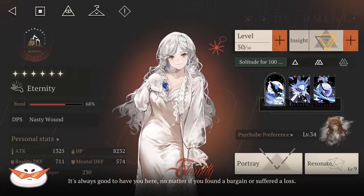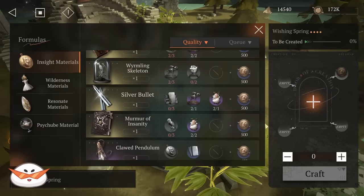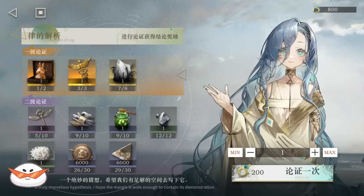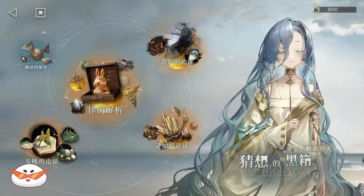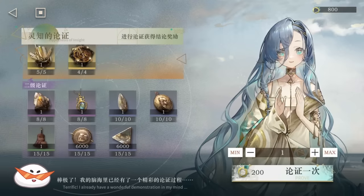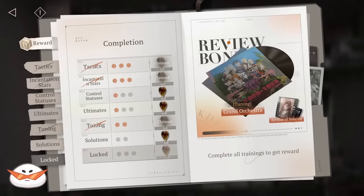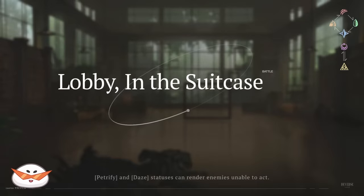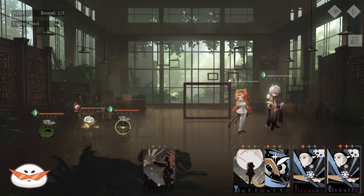In Reverse 1999, the early game is when you do not have access to Insight 3 characters. For a normal player who's not looking to rush too hard, it will take around 2 weeks or so to farm for a single Insight 3 upgrade. Good news is that starting from patch 1.1, every event shop will give you roughly the required material to Insight 3 the first banner units, plus some material for the second banner units. The first thing you should do in the early game is get free rewards from the tutorial stages, including a copy of Soneto, a Pearl Tree, and a new tuning site.